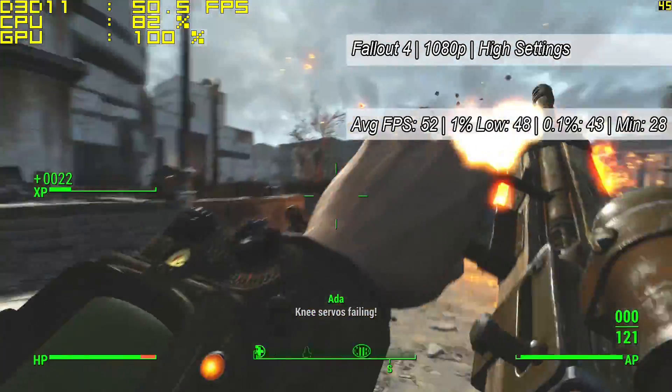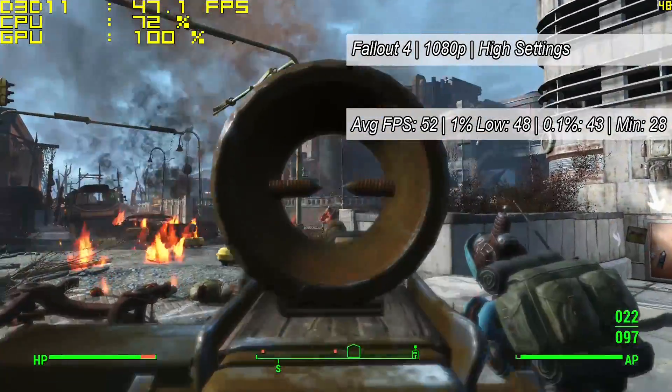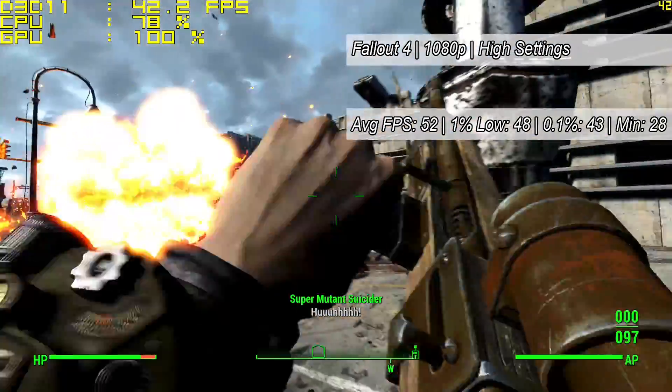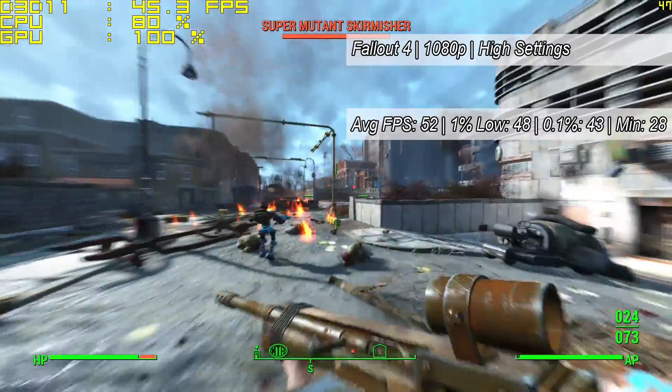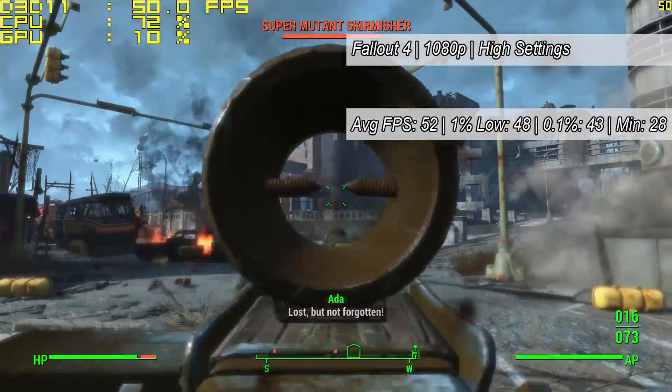Fallout 4 next, at 1080p once again, averaging 52 frames per second. GTA and Fallout 4 tend to perform very similarly across all the cards I test, and it must just be a coincidence because there are no similarities in the game engine. Just like GTA 5, Fallout 4 ran very, very well.